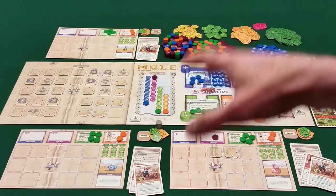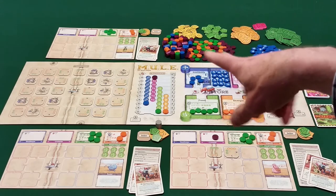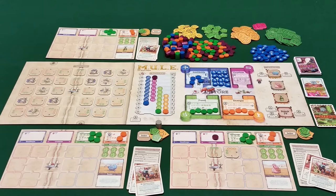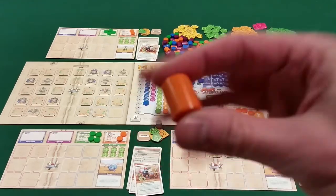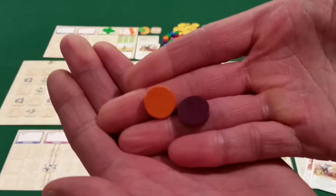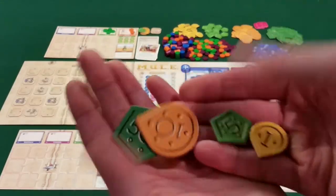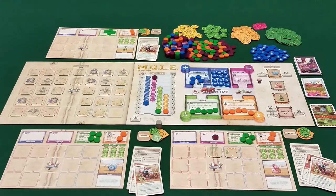There's also a big stockpile of resources — wooden bits for the different resources that can be produced: smith ore, which have mules on the flip side, and Cristite, food, and energy. They also provide tall cylinders used to denote five of a particular good, which you'll need in the last few rounds when producing lots of stuff. There's cardboard money tokens in ones, fives, tens, and fifties — very nice and colorful. There are even a couple of purple 250s for the final accounting when players will have a lot of money and need to make change.